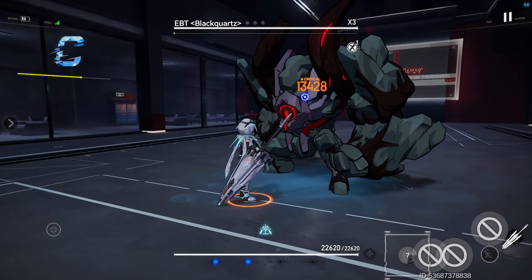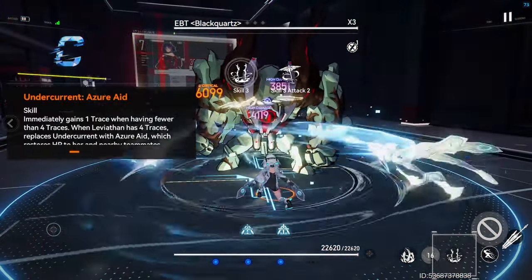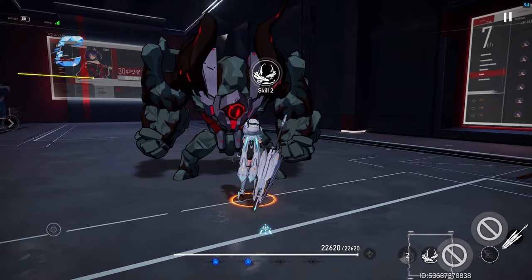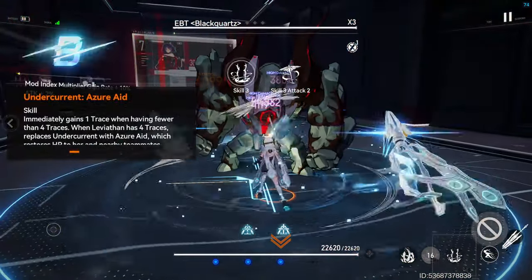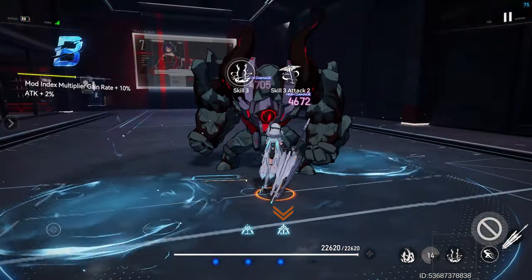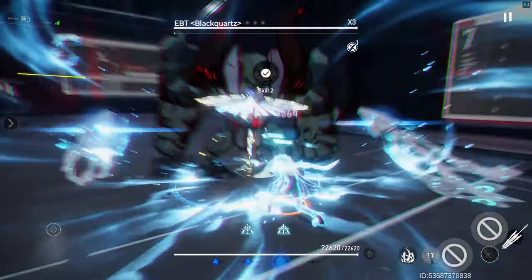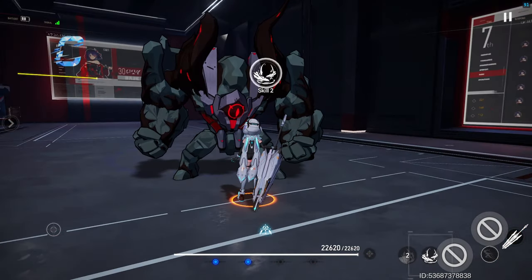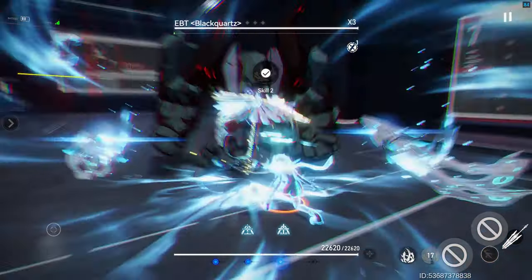This effect is removed one second after the Countertide Mark is expended. Skill 2, Tide Summon, summons two creatures that circle Leviathan and deal AoE water damage to enemies within its field. She gains one Trace on hit, and also gains one Whale Song Mark, which increases crit damage by 10% per hit with Tide Summon, stacking up to six times. Tide Summon's damage is increased by 0.8 for every 1% of crit damage boost, up to a maximum of 100%.